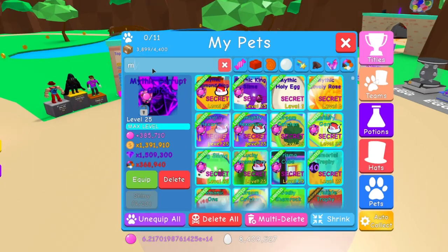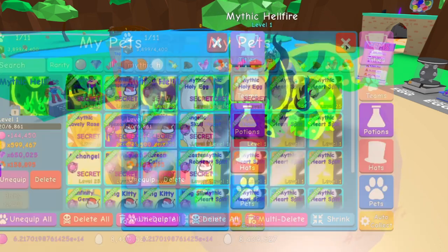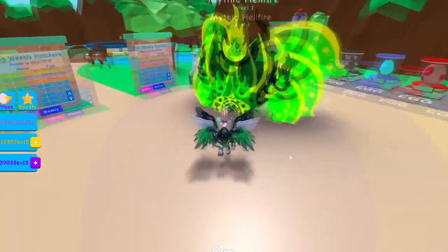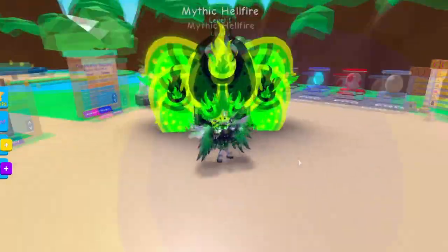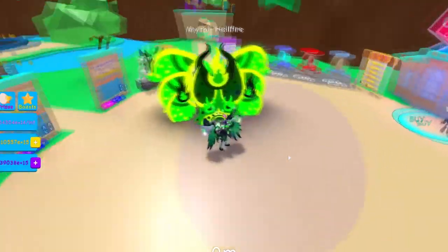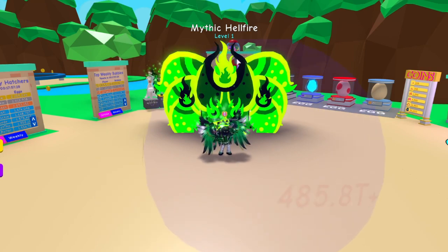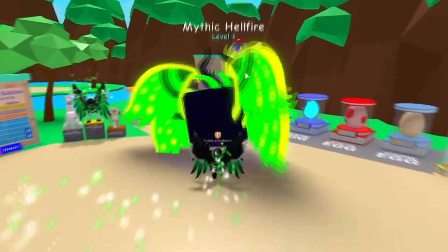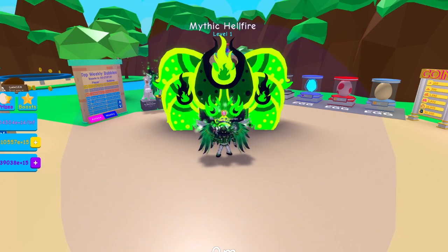He's the one who actually hooked me up with this trade. Here it is guys — the mythic Hellfire. This is pretty cool, 144,000 bubbles at level one, so the stats are pretty decent. Let's equip this and check it out. Good old Shizzle Pops is digging this one — look at that green! This is one of my favorite mythics for sure. It'd be cool if the mythic version was a flying pet, floating in the air like the corrupt glitch. Hats off to him, thanks for the trade.